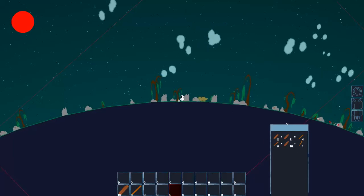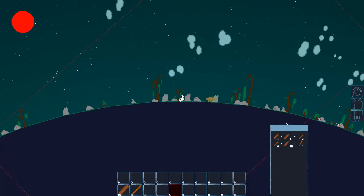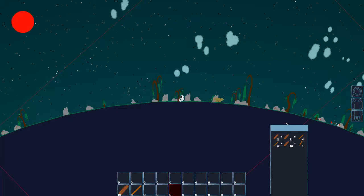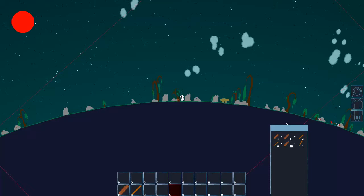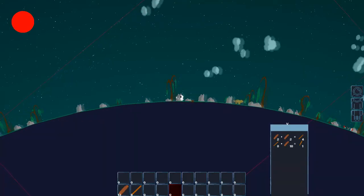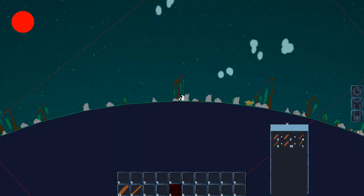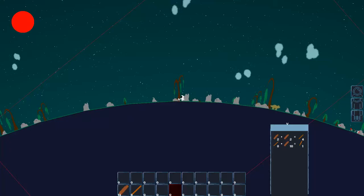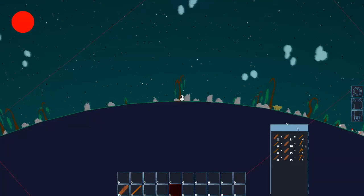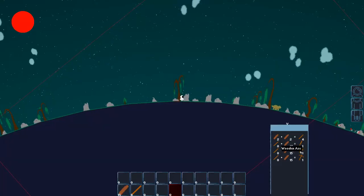Now I can make a sword, but I don't want to do that because there's no hunger system yet. There is going to be a hunger system, or at least something to do with health. Right now the only way to lose health is — actually there's no way to lose health on the first planet because none of the creatures are ever going to be hostile.